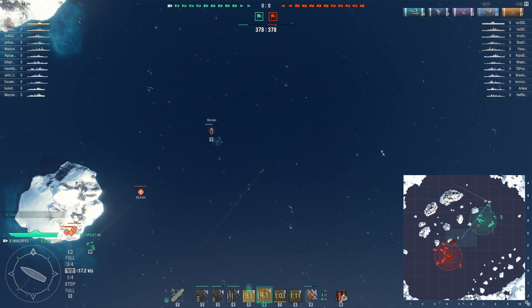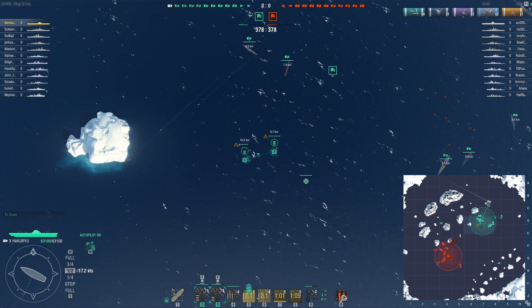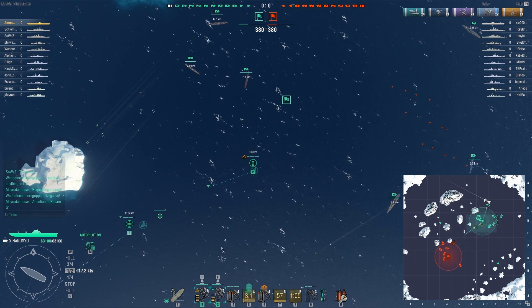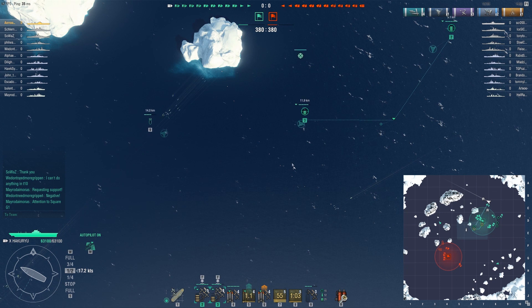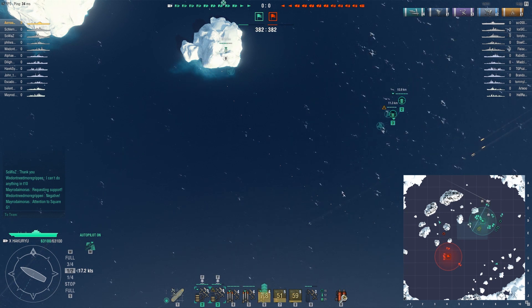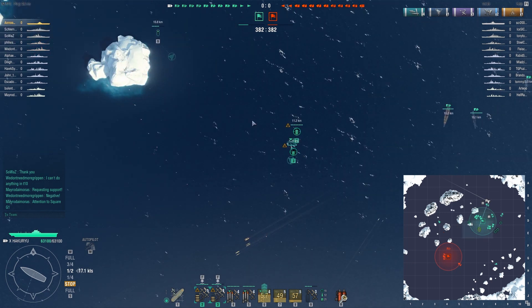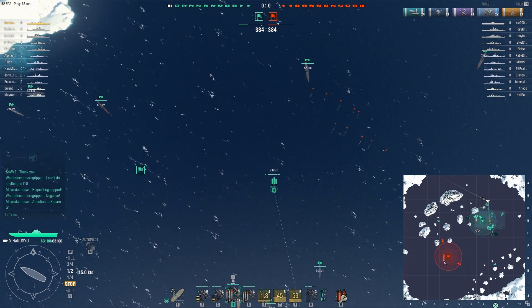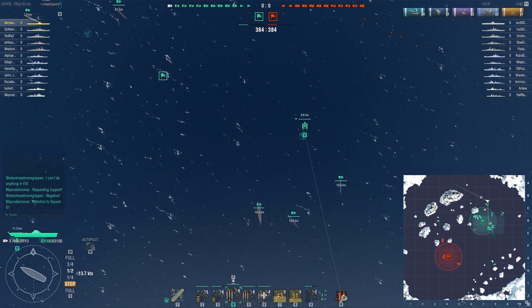Luckily the enemy carrier did not strafe them, otherwise they would have all been wiped out instantly. He has two fighter squads on a US carrier, so this means I can't exactly go and fight his fighters on par, since he literally has four more of them.